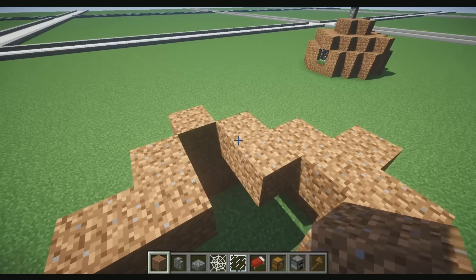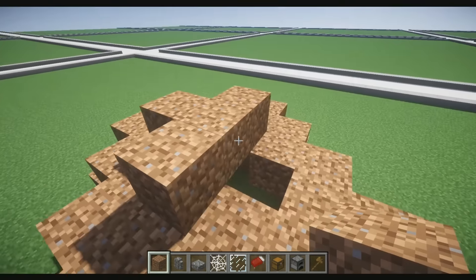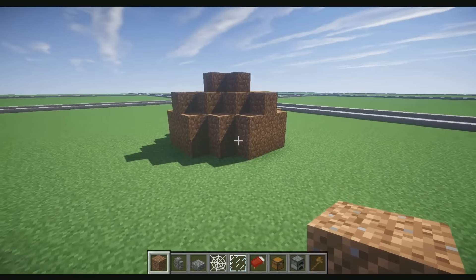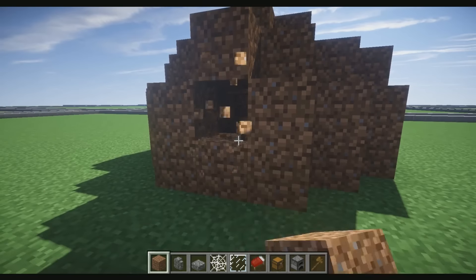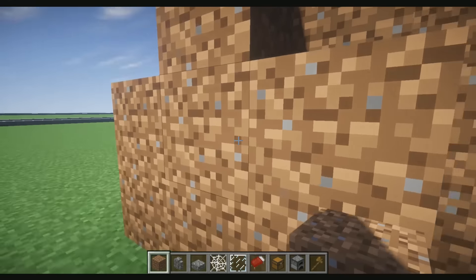Then what we're gonna go ahead and do is add a block to connect it all up. And then the very last thing we're gonna do is just place a plus symbol on top — and that's how you guys do the basic shape. For the door we're gonna break two blocks, and for the windows we're just gonna break one going all the way around.